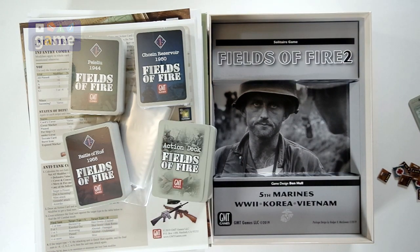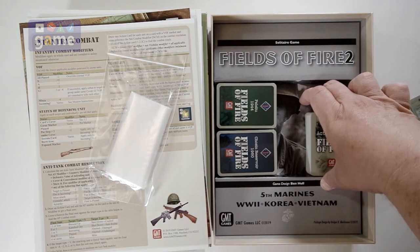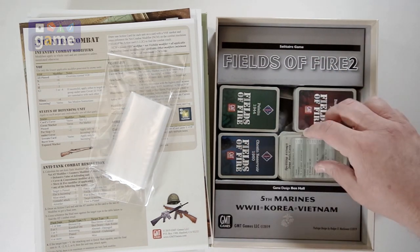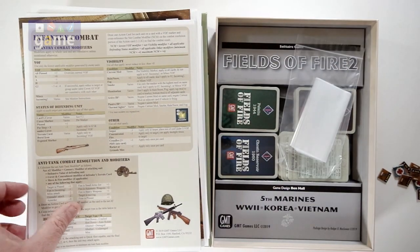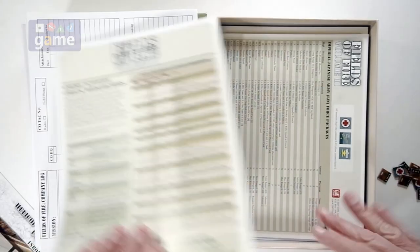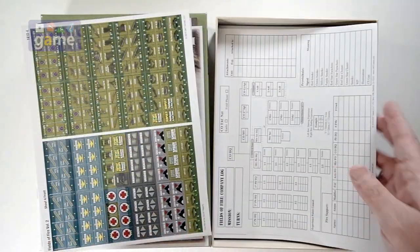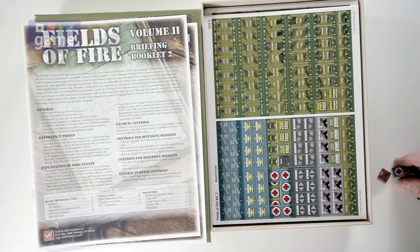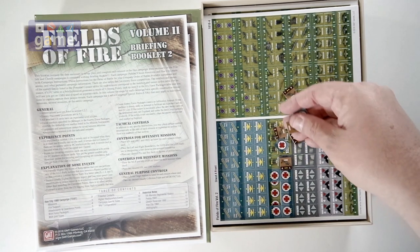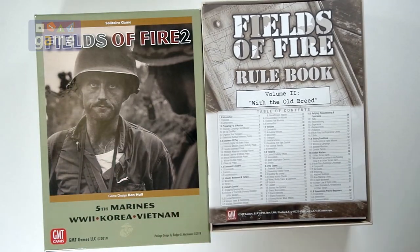So, Fields of Fire 2, 5th Marines — World War 2, Korea, and Vietnam. You're going to get five sheets of counters, one action deck, three different terrain decks for the different missions, a couple of reference cards, player reference cards, tactical use cards, a pad of log sheets, and the very thick, very nice counters that are just dying to get out and play with you. Two briefing booklets for all the missions, and then a huge 64-page rule book — knock yourself out reading it.